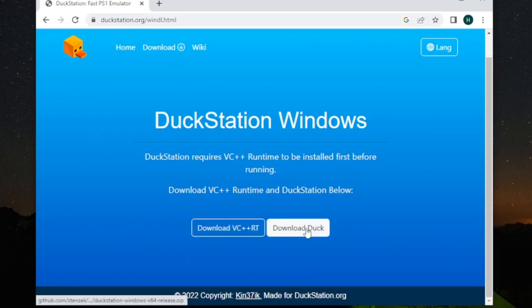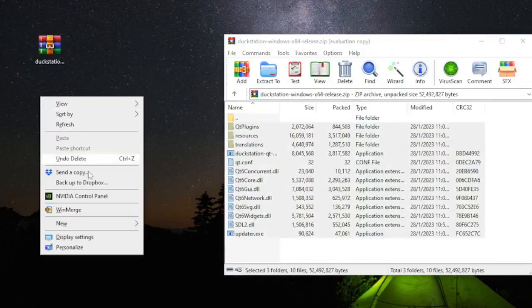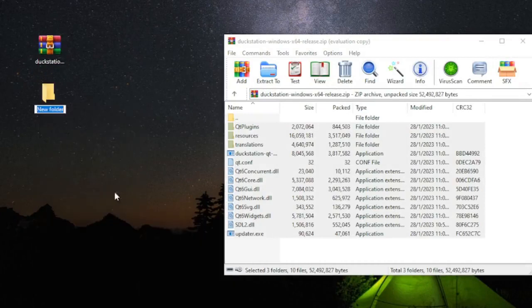Download it to your desktop. Next, extract its content using 7-Zip or WinRAR to a new folder. You can name the folder whatever you like — we will call it Duck.